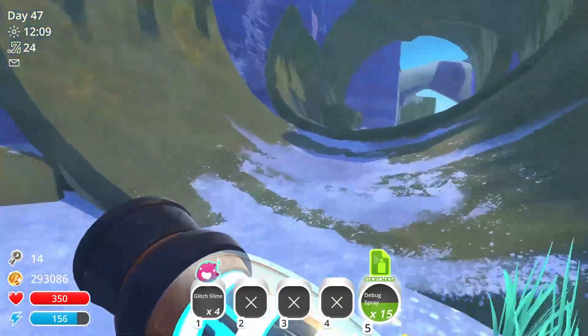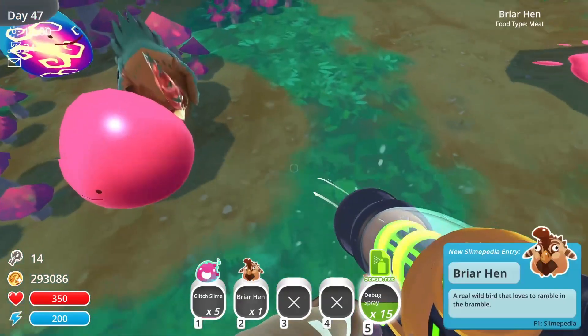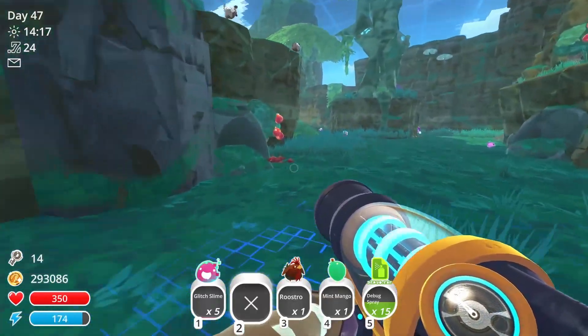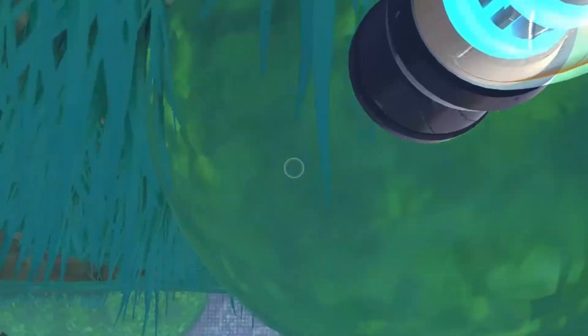I explored the slime simulation as normal, finding several glitch slimes and capturing some chickens — not sure why. The difficult part is finding the food for the glitch slimes. Without a clear reference to go by, I assumed tracking one down would be tricky.